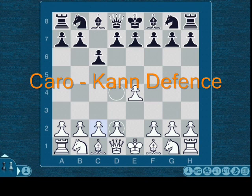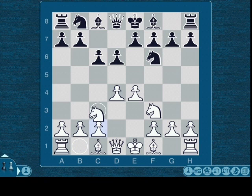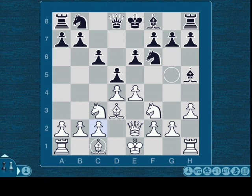Caro-Kann defense. Both sides are now playing from the opening book. According to the computer analysis, Kasparov's playing in this game was 100% correct, and Deep Blue's playing was 100% correct. Mistakes on both sides: zero. They are playing from the opening book up until move 14.